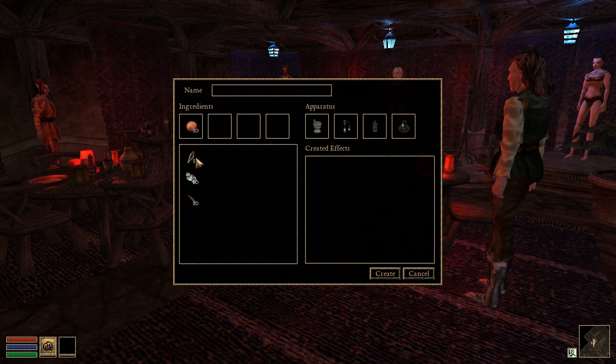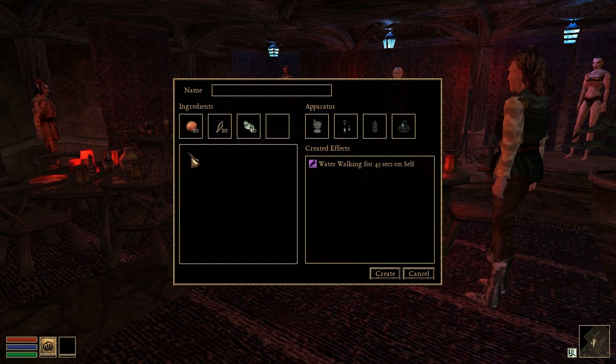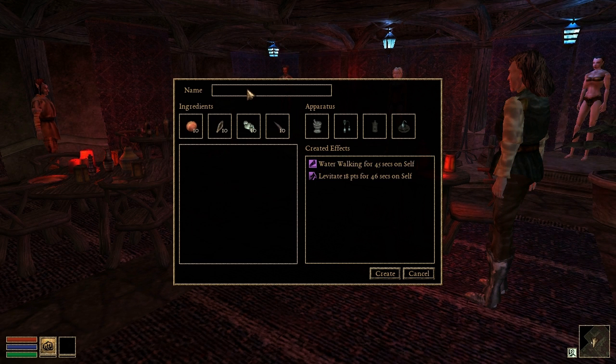Potion creation has been featured before now, but this release includes a proper implementation of the alchemy skill, so those homebrew potions of yours will have the correct properties and effects.